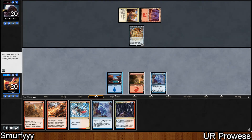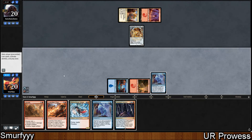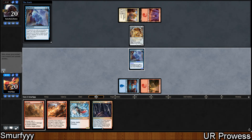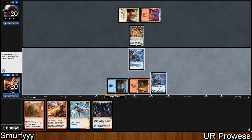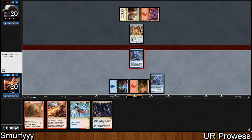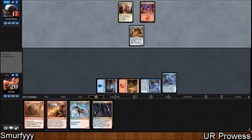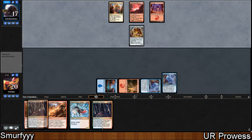Scrap Heap Scrounger for sure. Next turn we can use Incendiary Flow on this, exile this, attack for 6. That's a really nice clock we've got here.